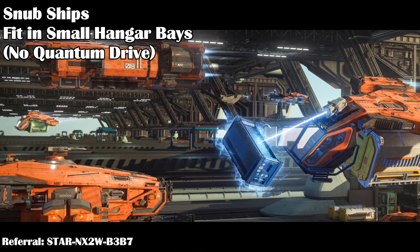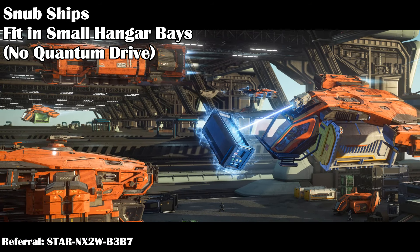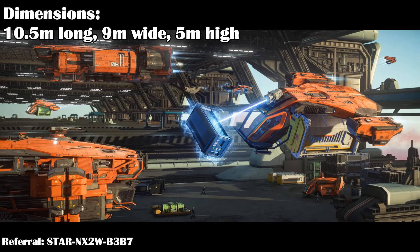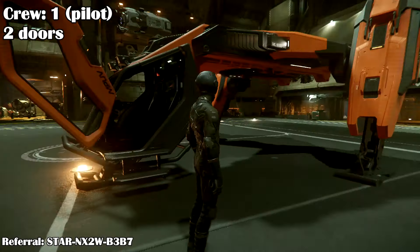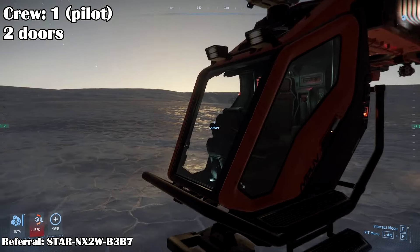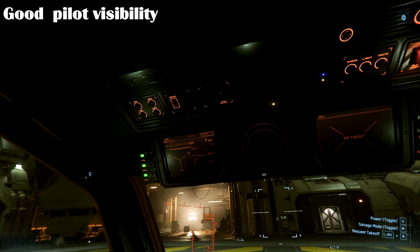The MPUV ships are all snub ships without quantum drives. They can land in the hangar bays of larger ships. The MPUV 1T is 10.5 meters long, 9 meters wide, and 5 meters high. The 1T is designed for only one crew — the pilot. The cockpit has two doors, one on each side, and there is decent visibility for the pilot, not amazing, but good enough for peripheral view.